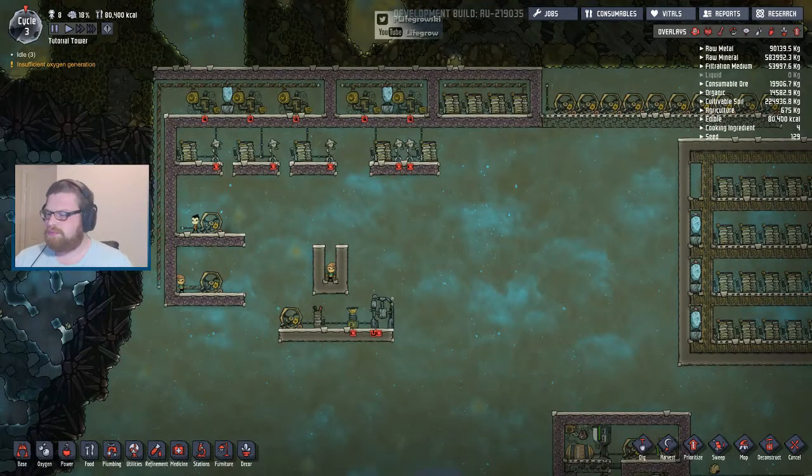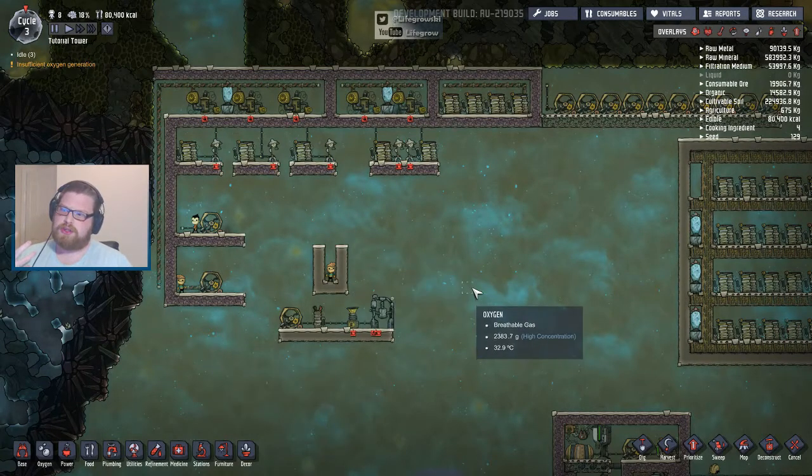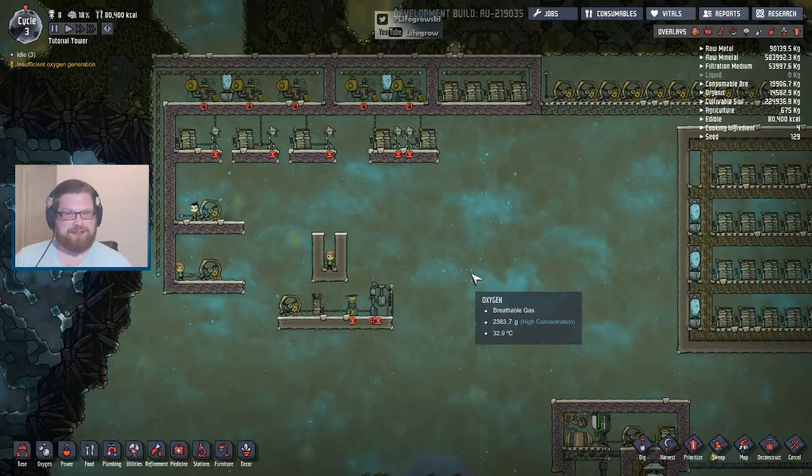Hello everyone, welcome to a new mini-series on Oxygen Not Included. This is basically going to be a little mini-series showing different aspects of the game and different questions that come up quite often on stream, things that get asked an awful lot in the forums as well. The first one today is going to be a video on power and how to use the new power system in the agricultural update. There are an awful lot of people still struggling with how the transformers work, so I thought I'd quickly throw a video together.